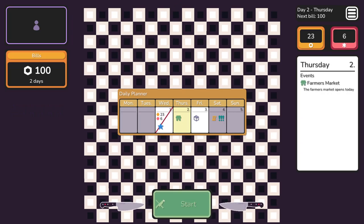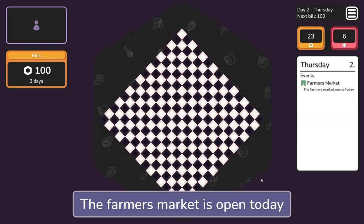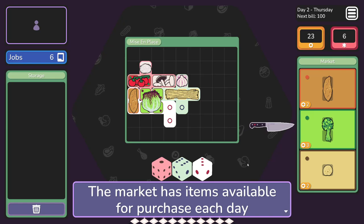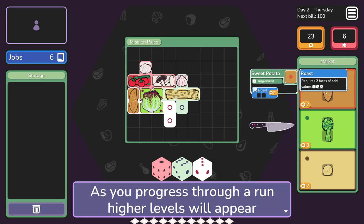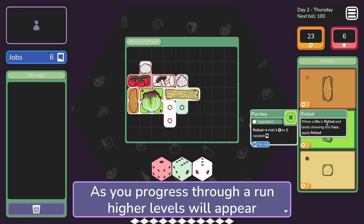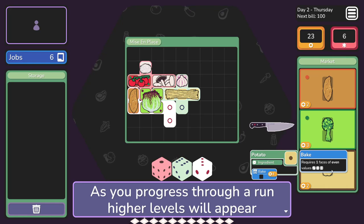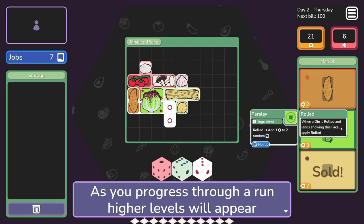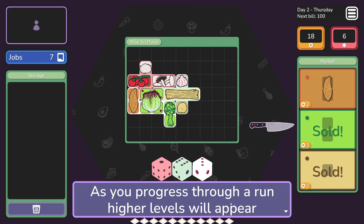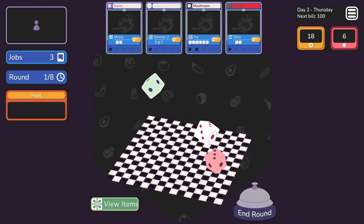Now Thursday is the farmer's market. The market has items available for purchase each day. Initially, only level one and two items are available, but as you progress through a run, higher levels will appear. These things need different roles to cook. This one costs two - I'm just going to buy it and put it right there.